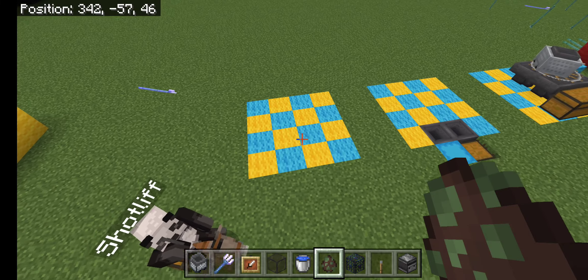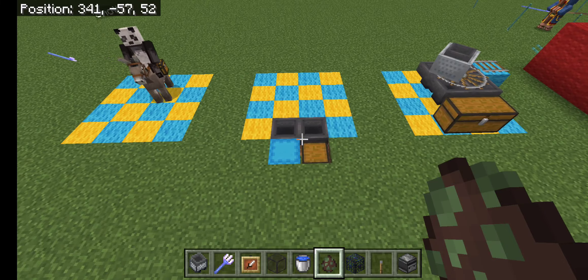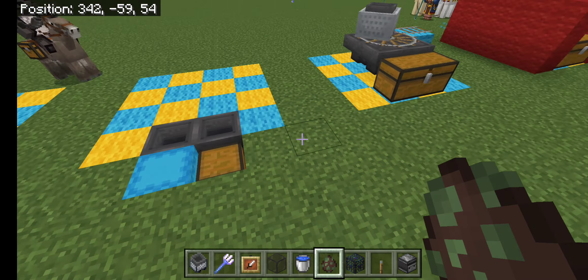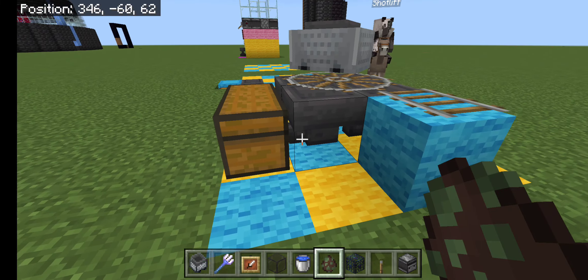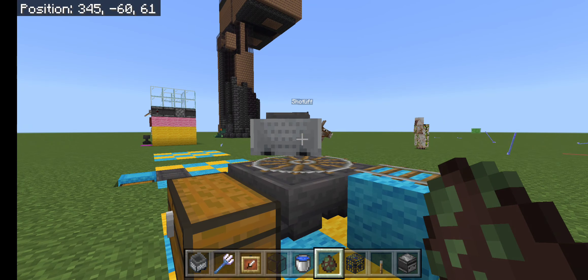The first thing you need is about a four by four space. If you want additional capabilities later on, you just add a couple of hoppers underneath the collection. From there, all you got to do is add two chests and four hoppers rolling into the chest.